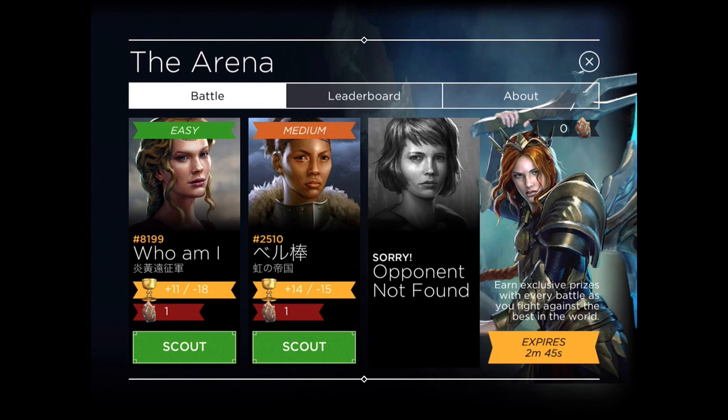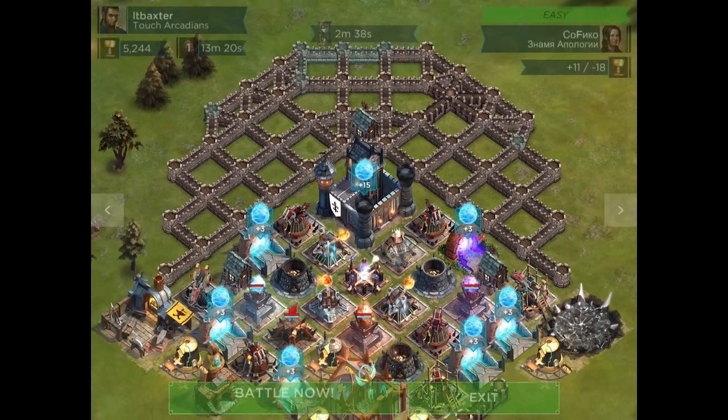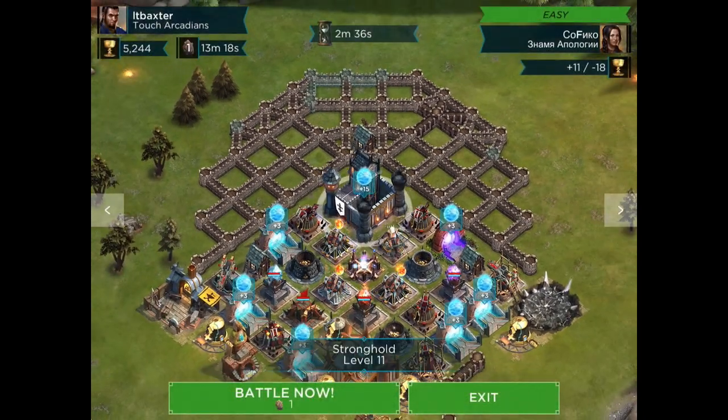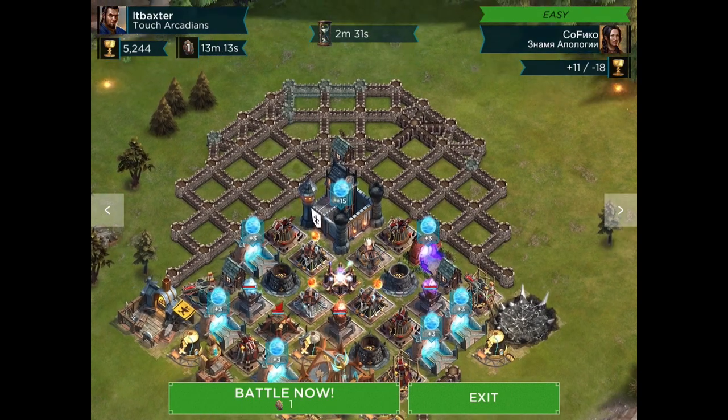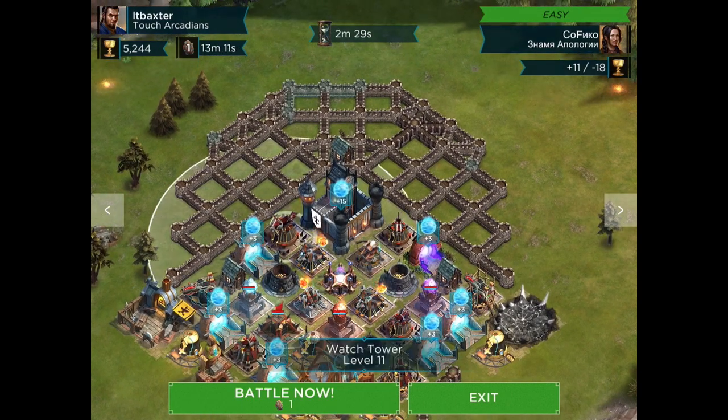Here's another example — I'm not that high in cups at all, mid-5200s, and we're seeing 'opponent not found' on the hard setting. This is very shortly after they switched the battle stone cost to one for arena attacks, so we're not seeing a lot of folks with high cup values just yet. Just a couple of days later you see people hitting the 6000s — I have no doubt.